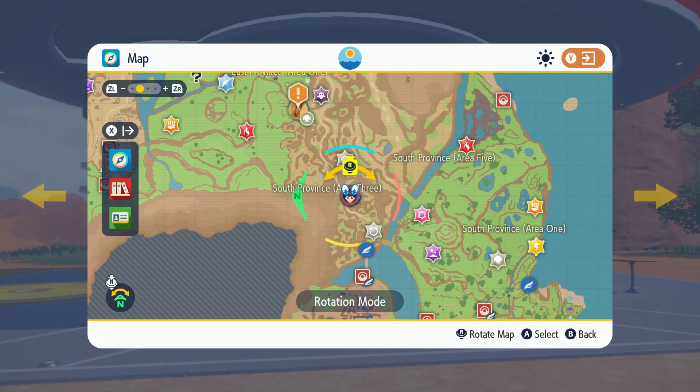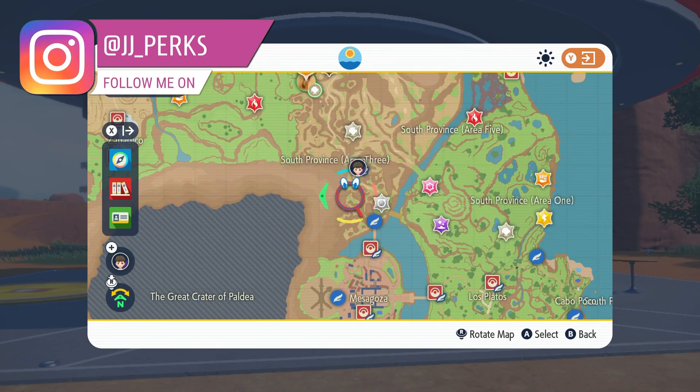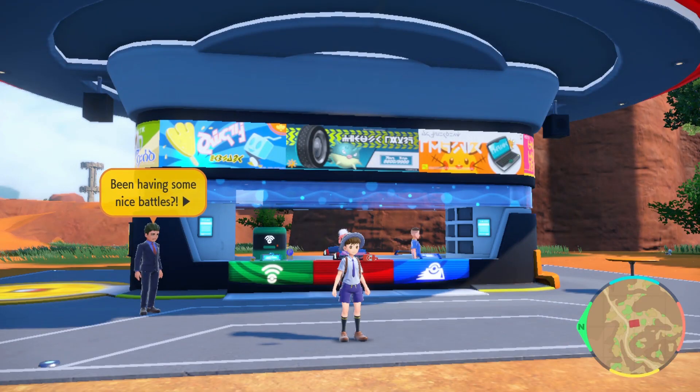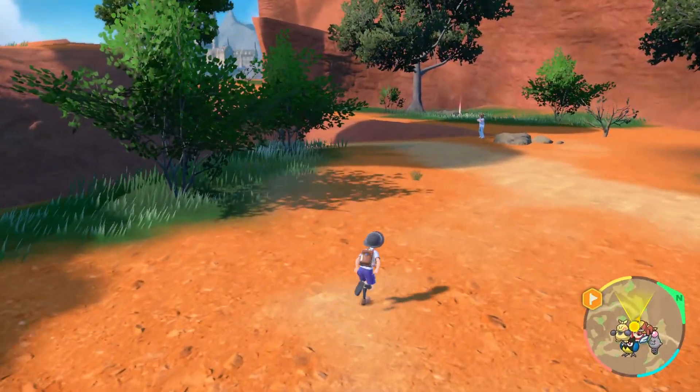So to find Shinx on Pokemon Scarlet and Violet it's very simple. We're going to head to the South Province Area 3. Where I am right now is in that area, at the Pokemon Centre that you can fly to. Starting off from here you can just search around anywhere in this area and Shinx will be there.